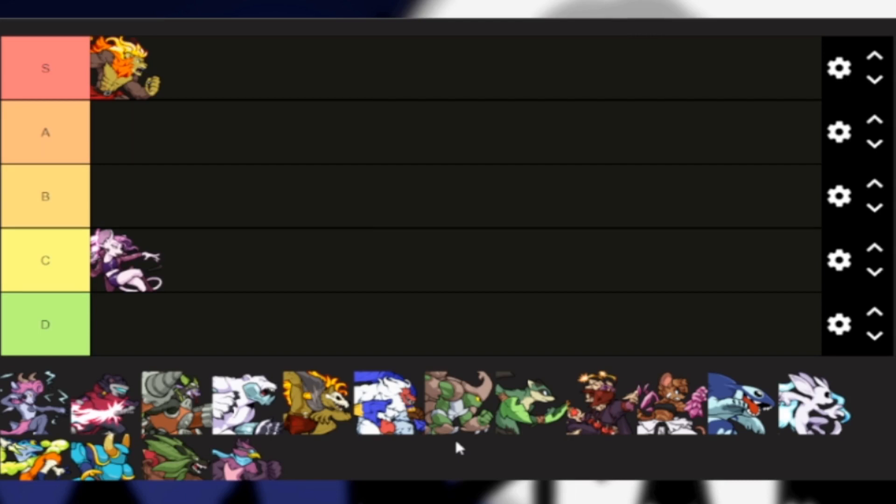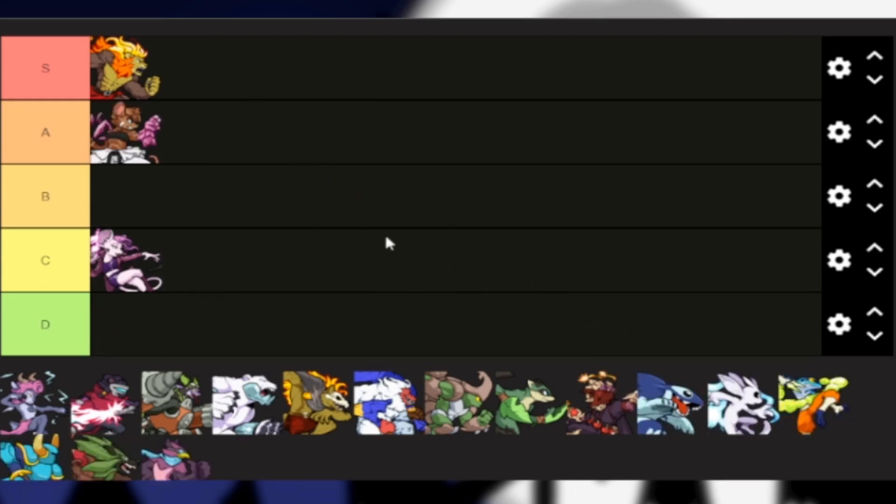Now let's get into another very easy-to-use character because of how broken she is — we're talking about Olympia. Olympia is probably a balanced character because she's got the power of a balanced character and she kinda plays like one. She might be a heavyweight character, but her playability is quite well. You can spend little to no time mastering her because of how busted she is. Her effectiveness when it comes to her moveset is awesome — her strong moves are pretty good and her down air is pretty powerful.